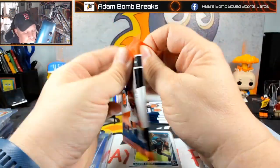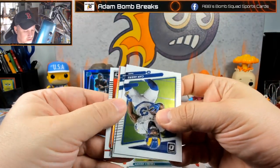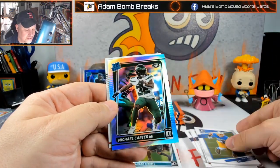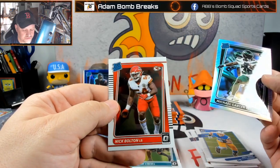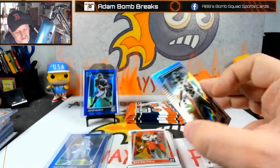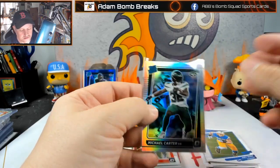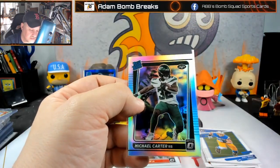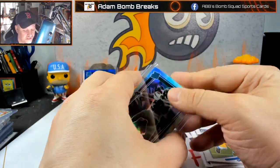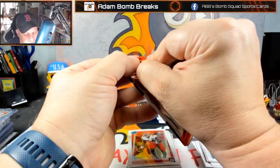Another silver — getting more silvers than I remember. Rated rookie this time, Michael Carter and Nick Bolton. Michael Carter had some decent games this year, but Breece Hall was really taking carries from him. Two-headed attack? I hope not — I like Breece Hall, but he did blow up his knees, so who knows.